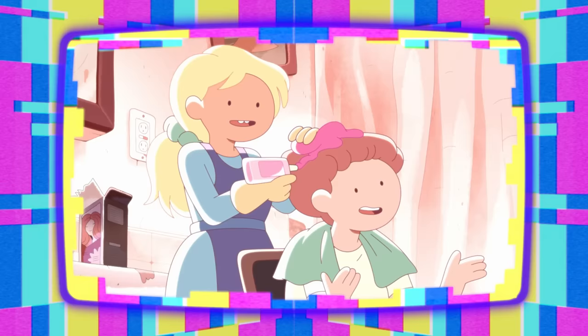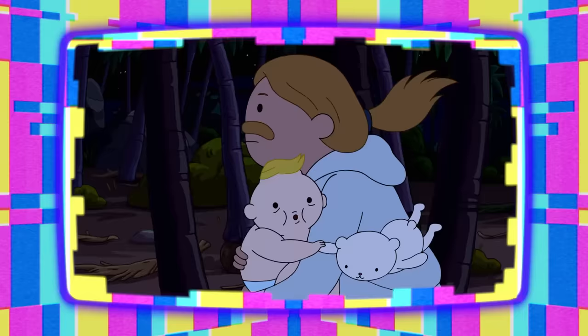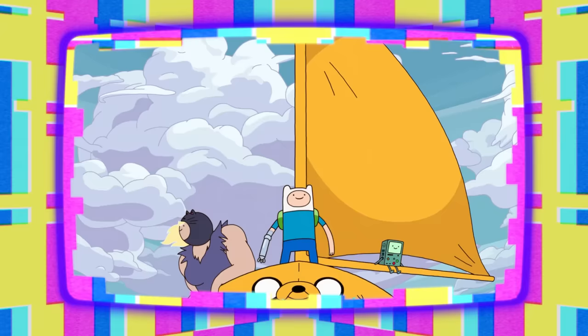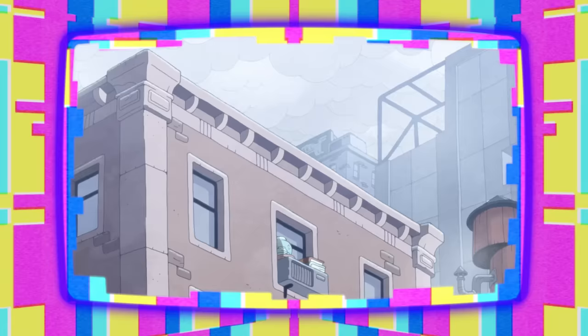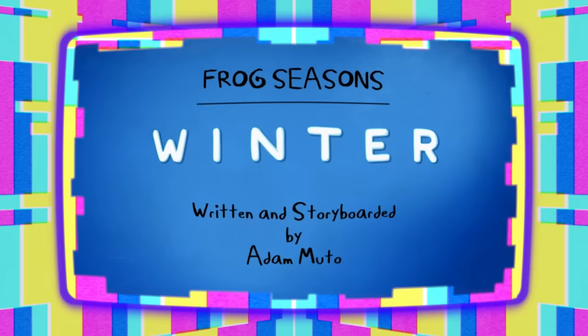When Fiona is dying Gary's hair pink, you can spot a framed picture of an island. Islands are an important part of Finn's story, as Finn was born on an island and had a whole arc exploring an archipelago to uncover his origins. Above Fiona's apartment, one of her neighbors has a frog chillin' by the window, possibly a reference to Adventure Time's frog season shorts.